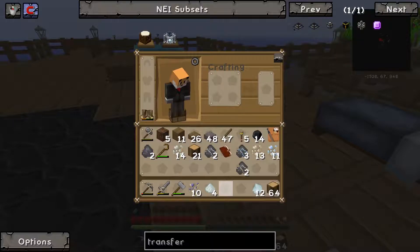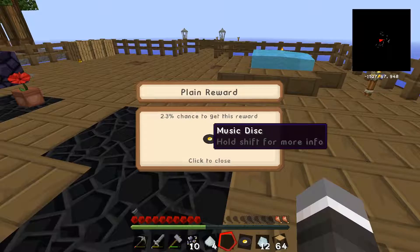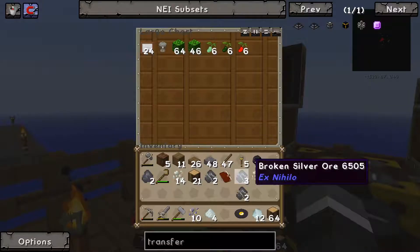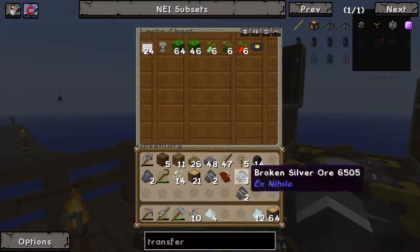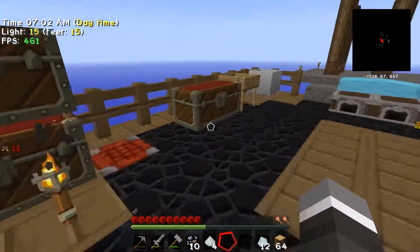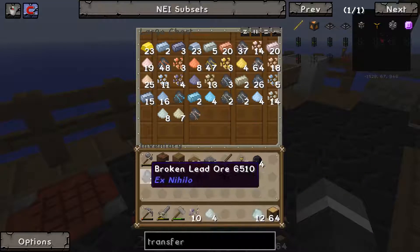What do we get from the reward bag? A good one — awesome! We got a music disc. What on earth am I going to do with a music disc? That's a bit of a waste, but hey anyway. That means we can go ahead and smelt all that stuff up now and do that off camera.